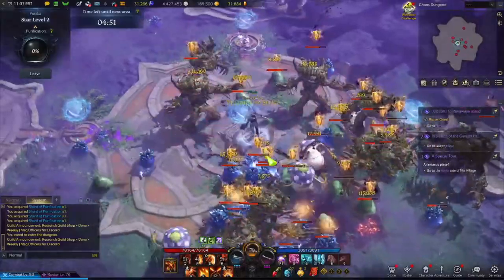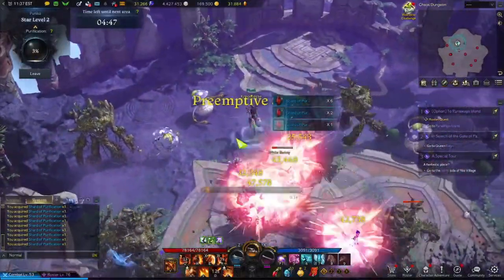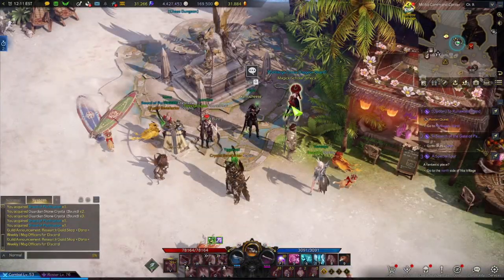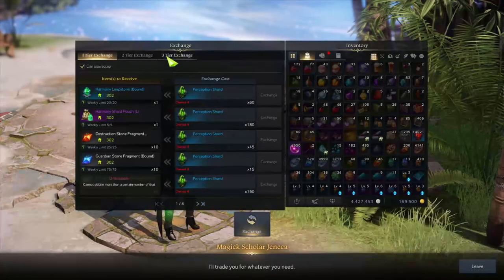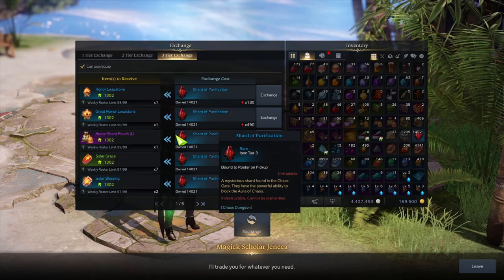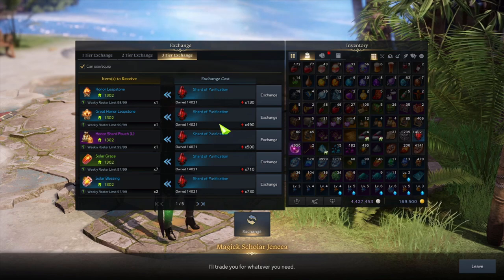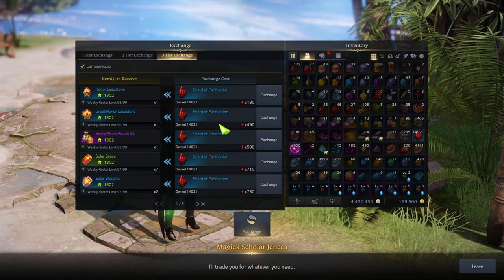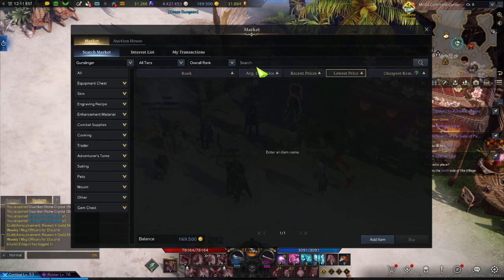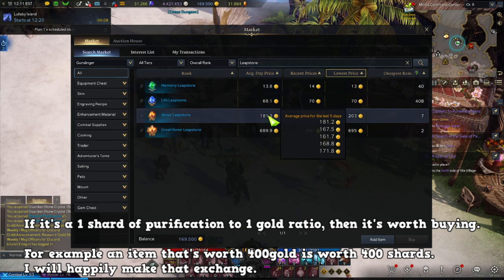If you guys really want to push for better purple accessories and want to gamble a bit, 1340 is probably your best option. Once you have enough currency and access the Infinite Chaos Dungeon shop, my golden rule of thumb is: if the exchange rate is 1 Shard of Purification to 1 gold, I'm going to buy it.